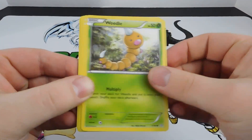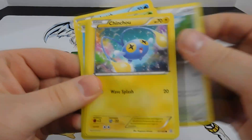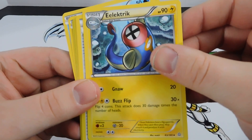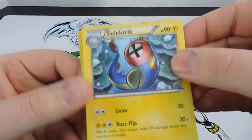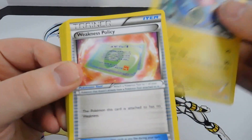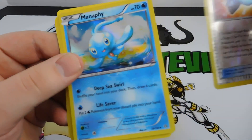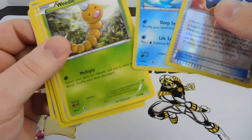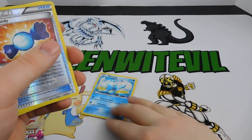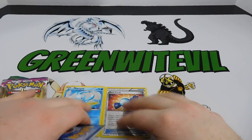From Primal Clash we got a Weedle, Barbaracle, Spheal, Bellsprout, Chinchu - I'm not familiar with the X and Y Pokemon. Also Weakness Policy, Nidorina, a reverse holo Rare Candy, and a holo Manaphy. So we got a holo Manaphy in the first pack - better than nothing. The reverse holo Rare Candy is nice too.